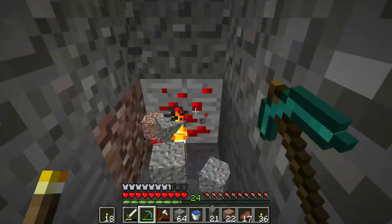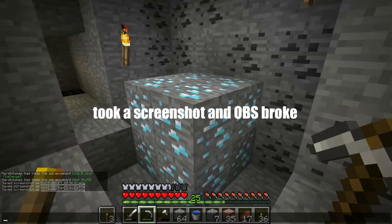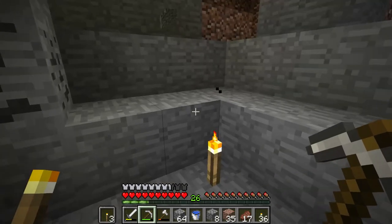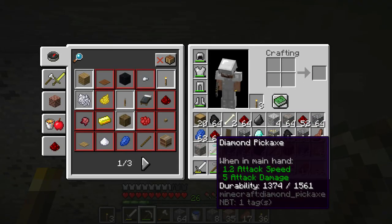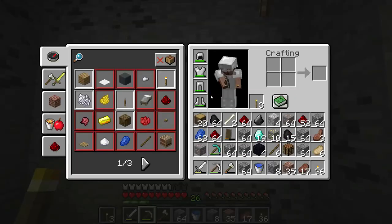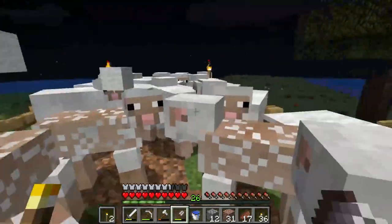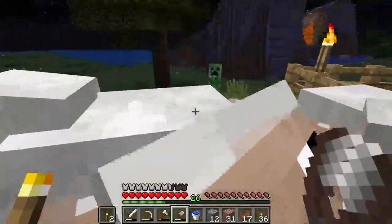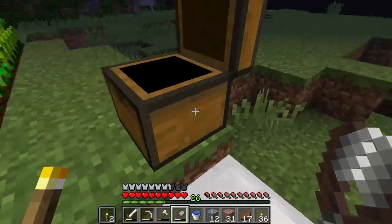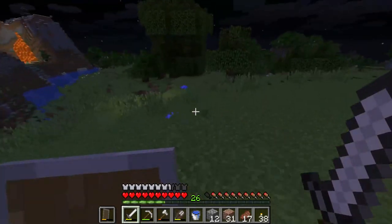After mining, I have 21 total diamonds — I used three to make the diamond pickaxe, so I have 18 left. I now have over a stack of iron, almost three stacks of redstone, and almost a stack of lapis. I'm going to head back up to base. All of our sheep have regrown their wool, which is nice — I can keep harvesting while there's a creeper nearby.